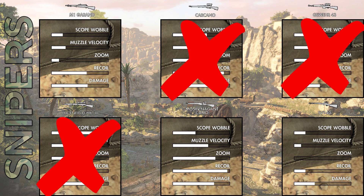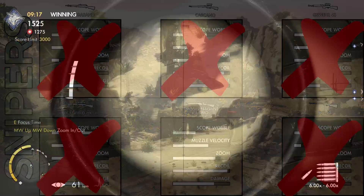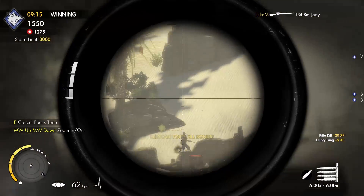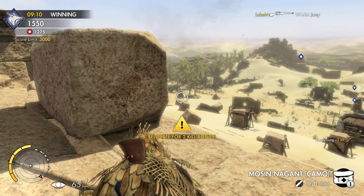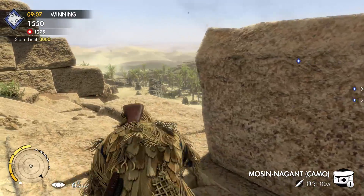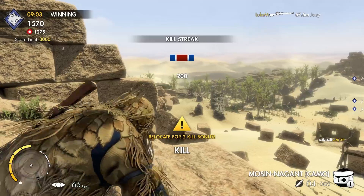Playing one-shot-one-kill makes the damage stat completely worthless to me, so I can ignore it. The next important stat is zoom — you're shooting people from really far away, so the farther you can zoom in the easier it is to hit someone. That's where the SVT and the M1 Garand get eliminated. The winner is the Mosin Nagant. It has little scope wobble, the best zoom out of all the snipers, high muzzle velocity, and high damage. The only downside is the recoil, but since it's bolt action, by the time you chamber another round your scope is already back on target.